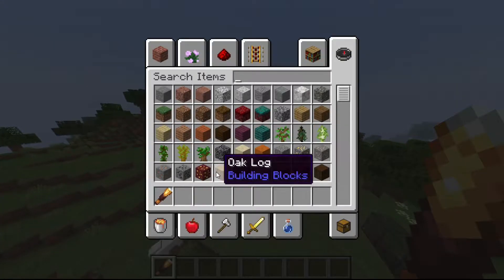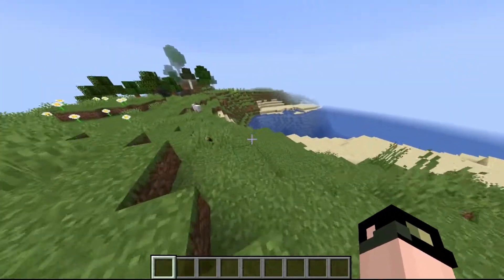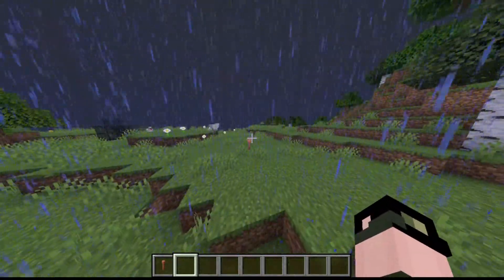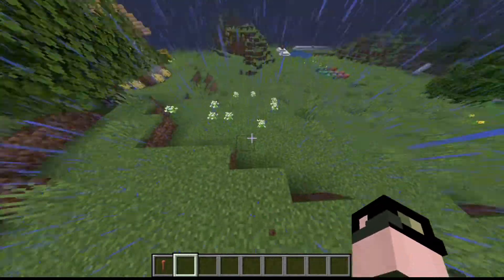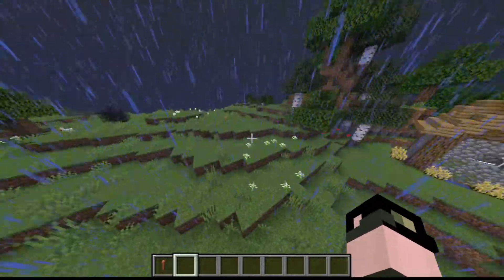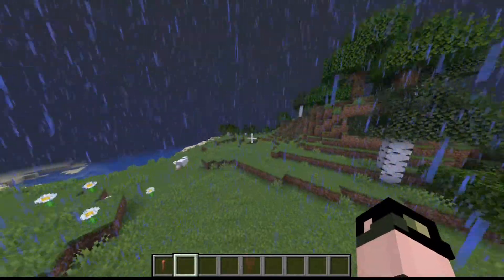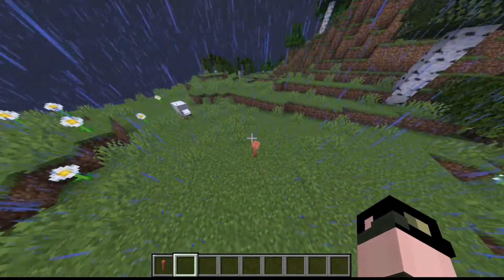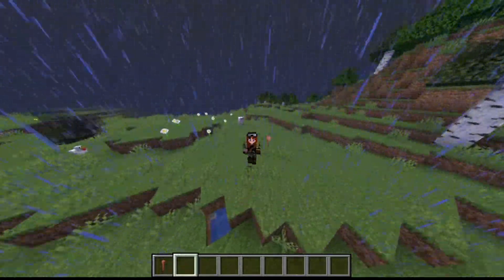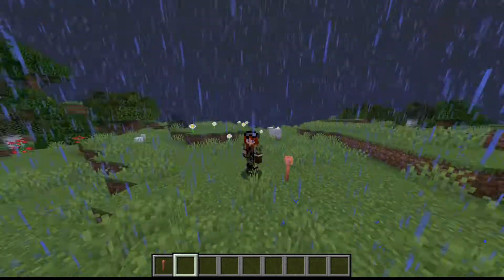The spyglass is crafted with two copper ingots and one amethyst shard. Here we have the lightning rod in action - it's essentially used for stopping buildings from burning in Minecraft. It has a 32-block radius from each side, so it protects a 32-block area. It can also be used as part of a charged creeper farm. It's useful for protecting your builds and honestly it kind of looks like a pipe.